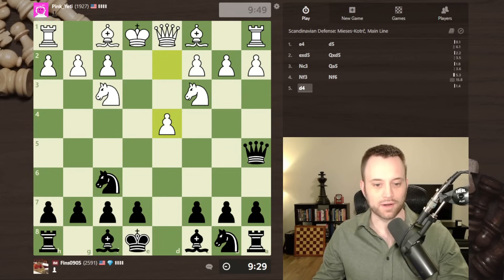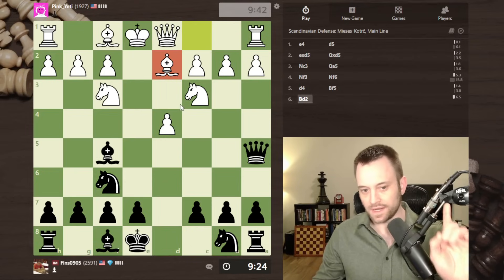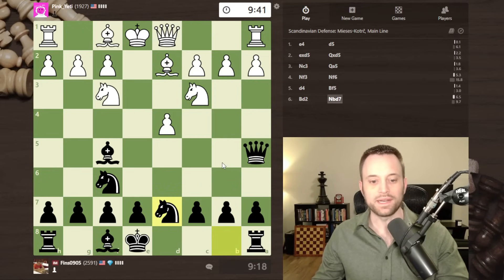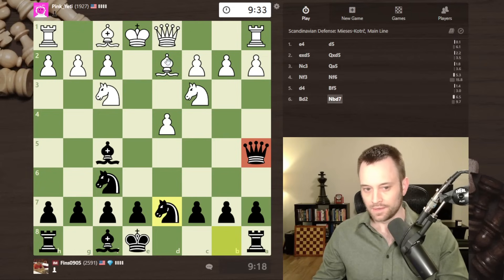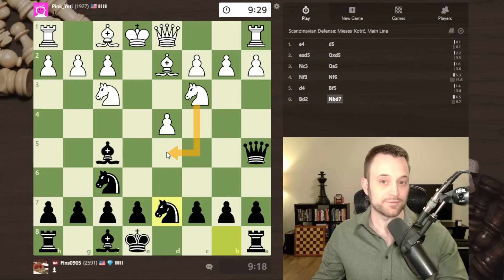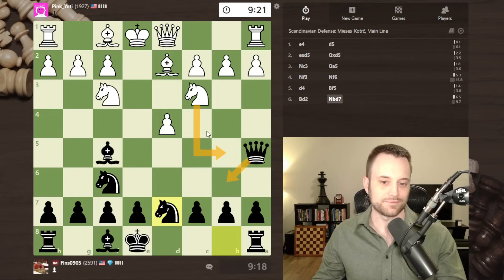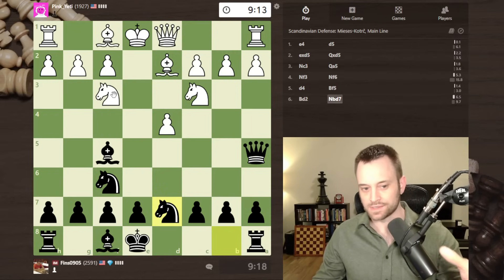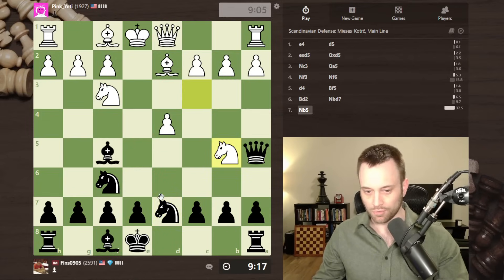It's a complete Scandinavian course focusing on queen a5, which is the most common position you'll see in the Scandinavian. Most of the time this knight c3, queen a5 line. Knight f3 - let's play knight f6. We're almost always developing our kingside knight here. We'll play bishop f5. White is playing one of the main variations with lots of options: bishop c4, bishop d2, knight e5. I actually faced this in a game in Charlotte, North Carolina last year in May. I played knight bd7 - it's a bit of an unusual move.